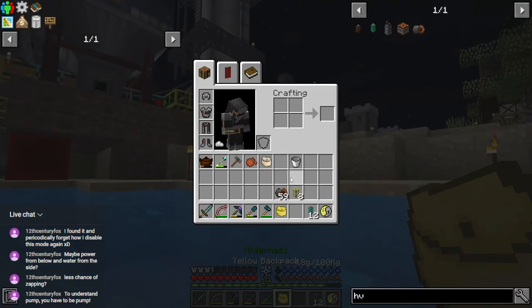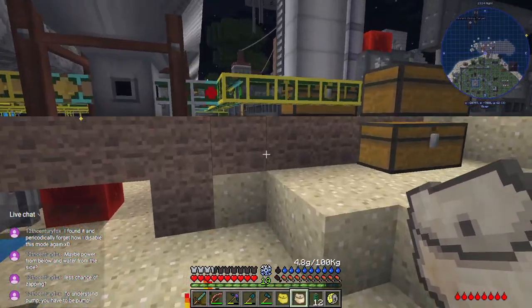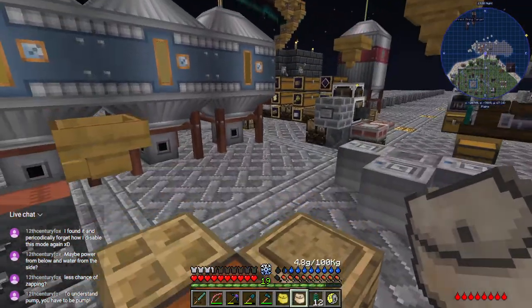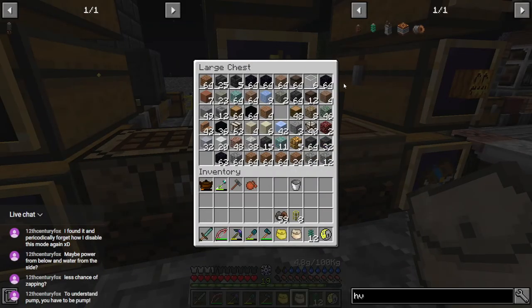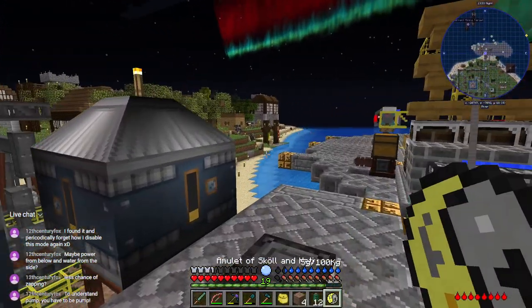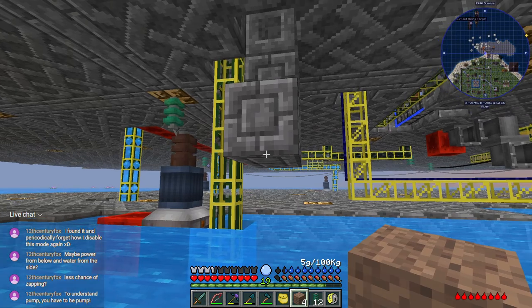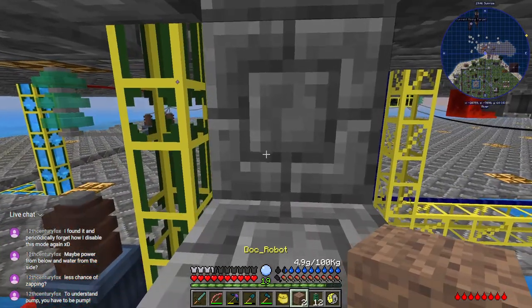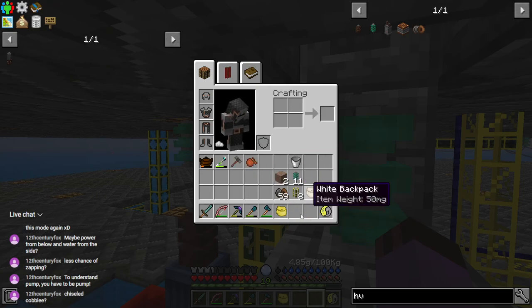I need building blocks — do I have any in here? Stone would not work with Pyrotech even though I have silk touch — I would just dig up stone chunks. To understand pump, we must think like pump, to think like pump we must do pumping — so let's get moving and do some pumping, it is for science. No chiseled cobble — still has a bunch of weight to it. If I'm carrying a building block I'd like it to be weightless.